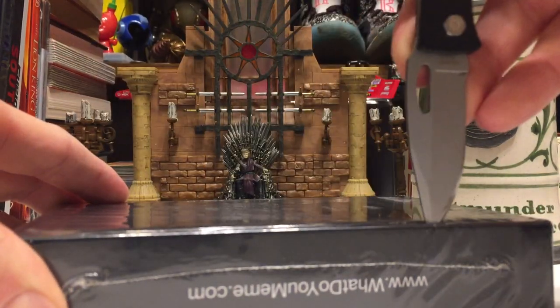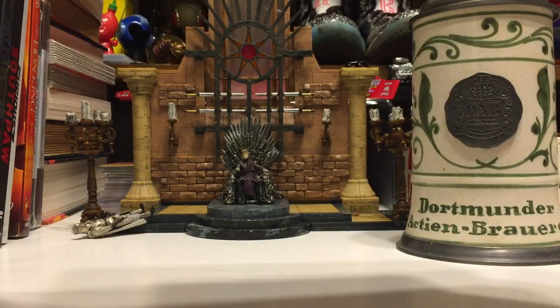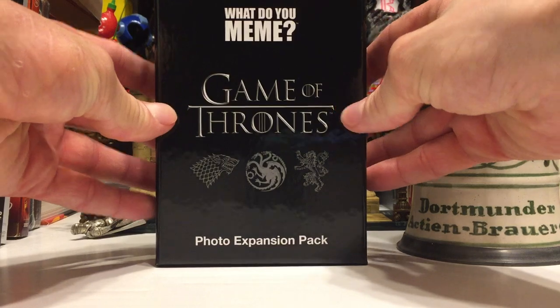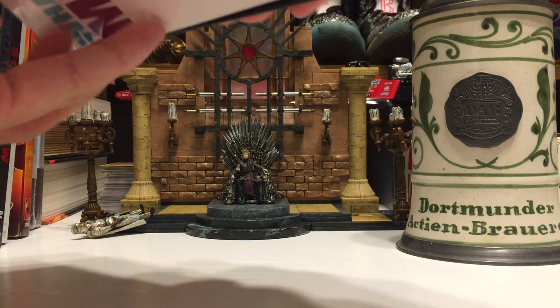On the side of the box you have WhatDoYouMeme.com. Other side, WhatDoYouMeme.com. The top has nothing, and the bottom right there. For anybody waiting, just skip ahead until I get the box open. What I'm going to do is go through them one at a time — I'd say you'd be safe to put the video on 1.25 to 1.5 speed.